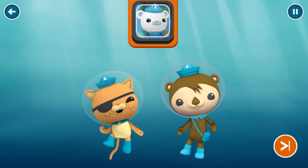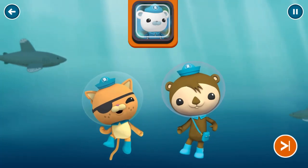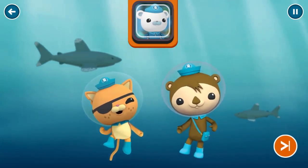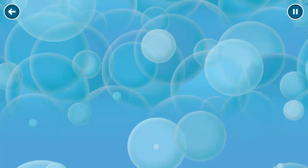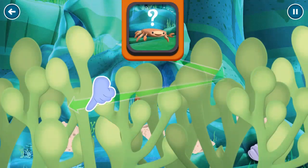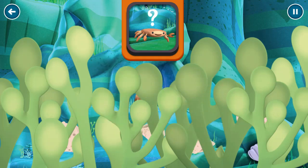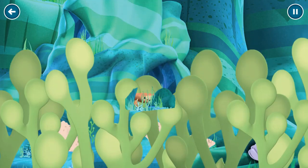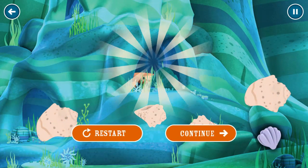This is where the Decorator Crab was last seen, but I can't spot him anywhere. Shellington, Quasi — search the area and see if you can find him. Aye, aye, Captain. The Decorator Crab should be around here somewhere. Swipe the screen to find him. Whoa! Good work! Now that we're here, it should be safe for him to come out.